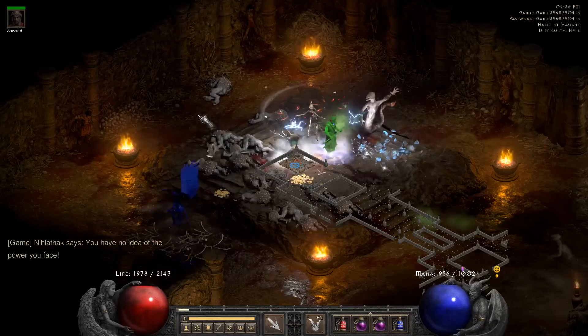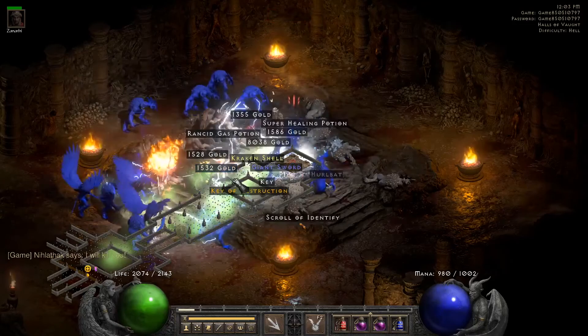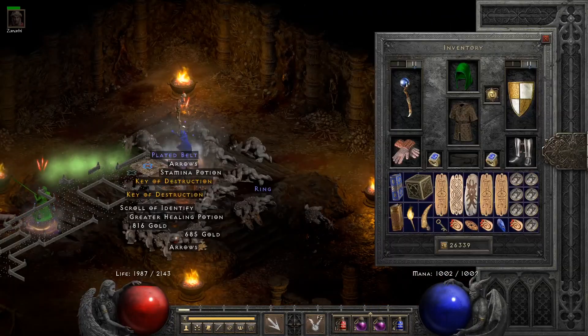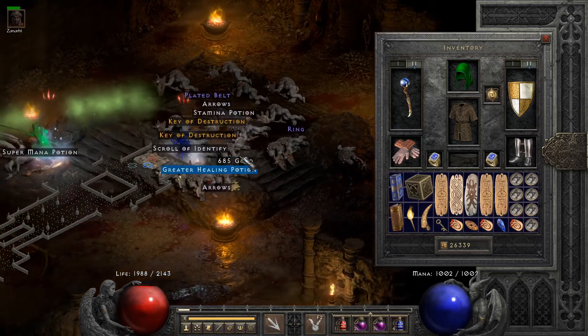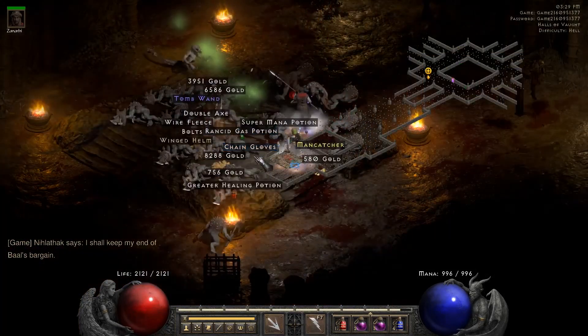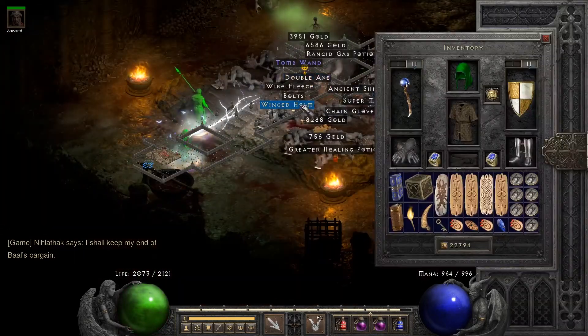I'm trading the keys for runes directly because I don't really want to kill the Ubers, get the torches, and usually lose money from the torches. Here you can see the double keys drop.